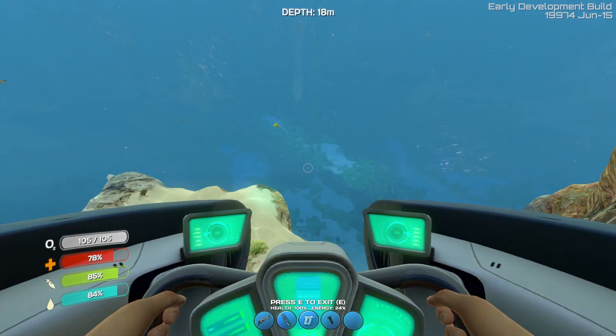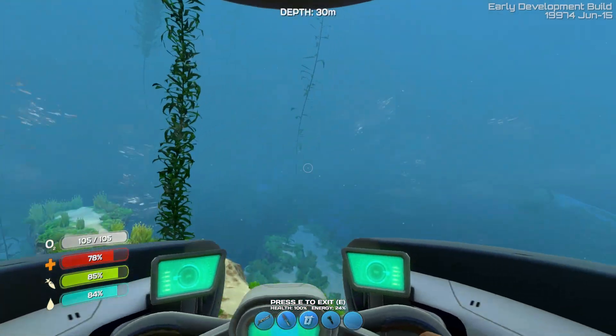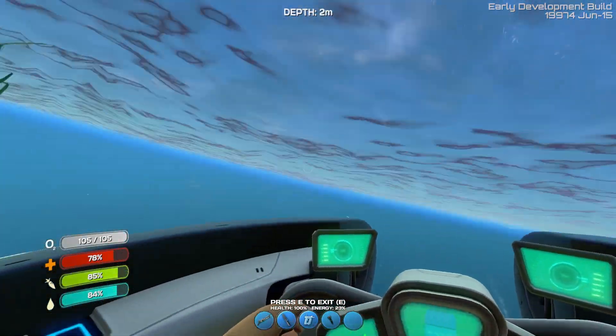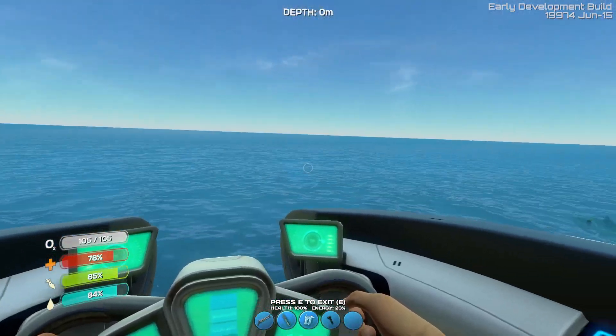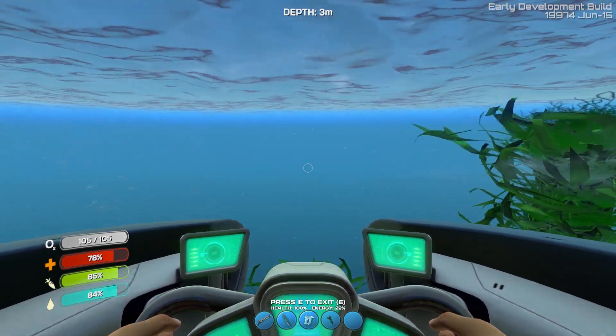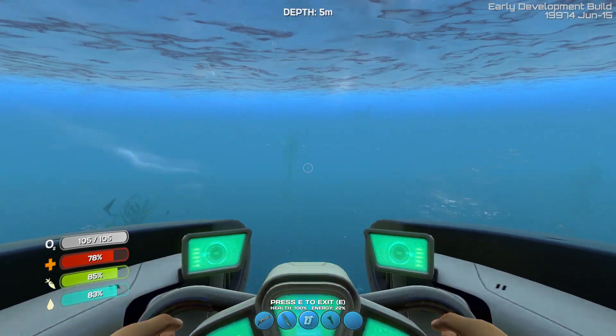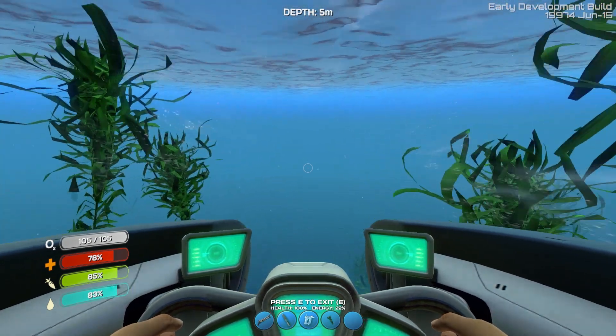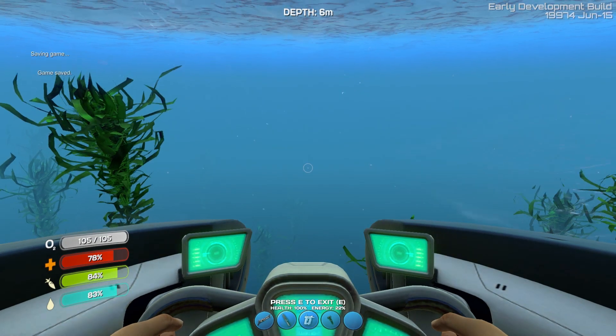I wonder if the stasis rifle will work on those sand sharks. Need to go this way — you really jump out of the water freaking high. I'm gonna try and jump over my escape pod thing again when I get a chance. As a matter of fact, now that I'm thinking about it, let me see.